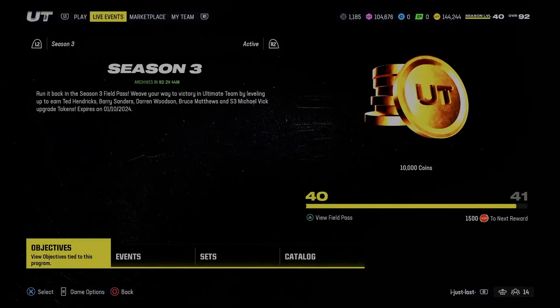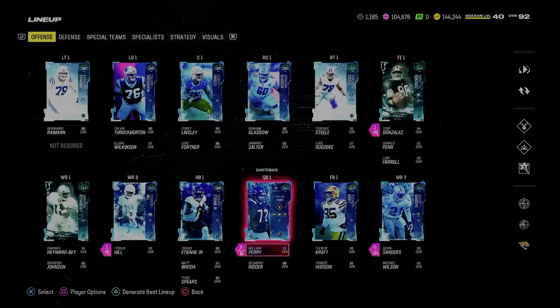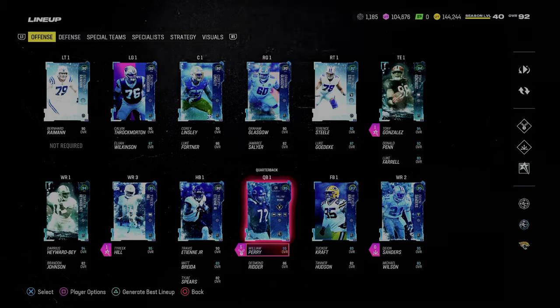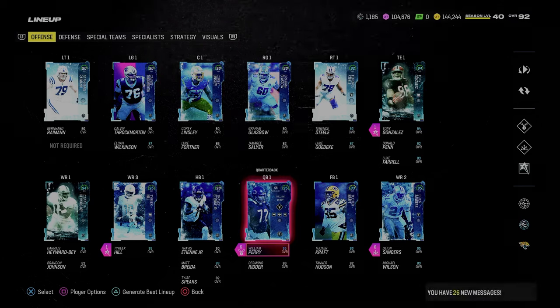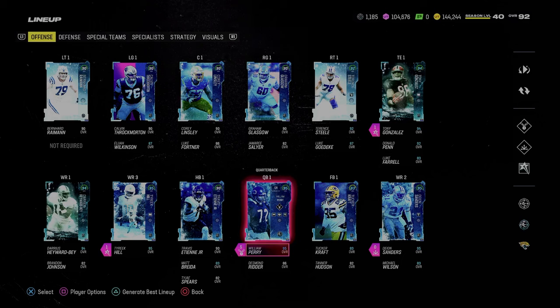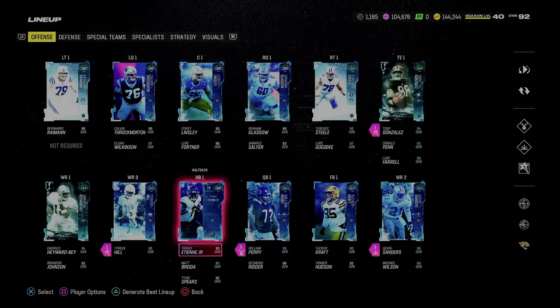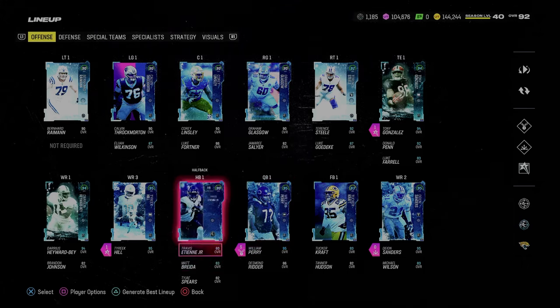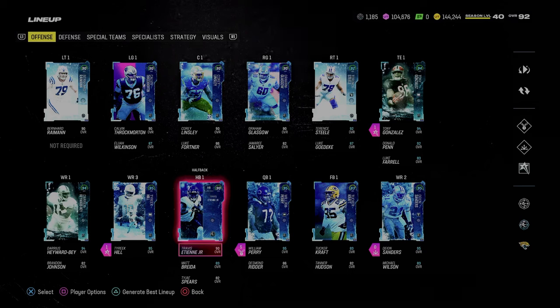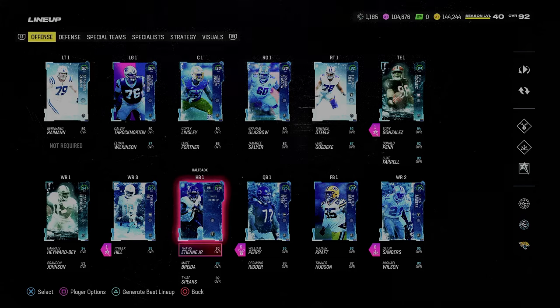Now I want to go over my team real quick. The zero chill 50 out of 50 theme team is by far the best theme team in the game — it's really not even close. For this scheme, you don't need the best running back or the best team. Madden, especially this year, is an ability-based game.